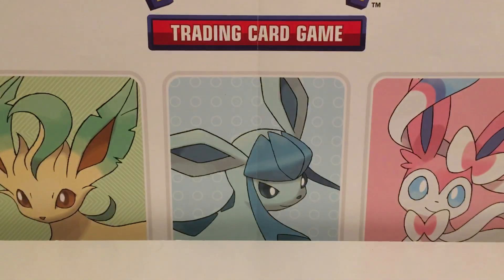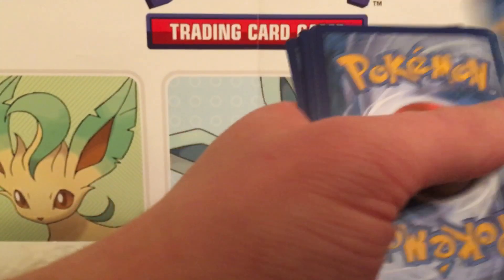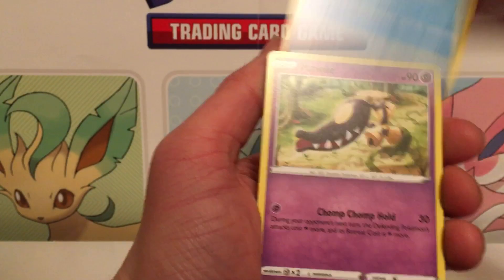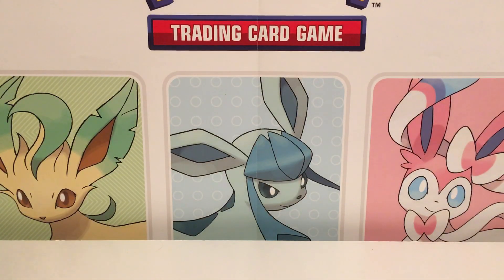Oh, we got two Mews in there — this is gonna be a bad box, I can feel it. That's our first Oricorio box. This pack does not want to open up for the life of it. I do love these Building Battles though — I think this is fun. I wish I had friends where I could actually make little tournaments like this.